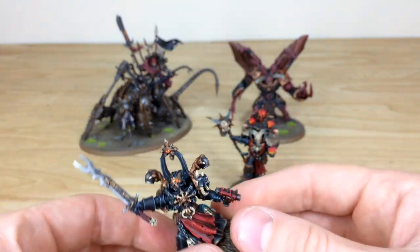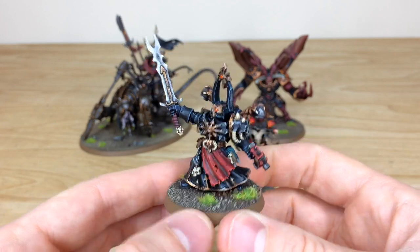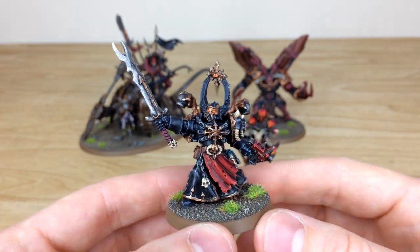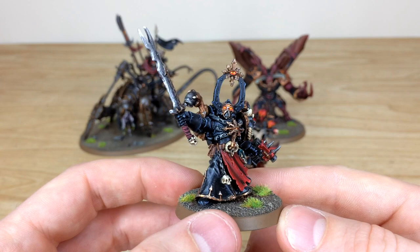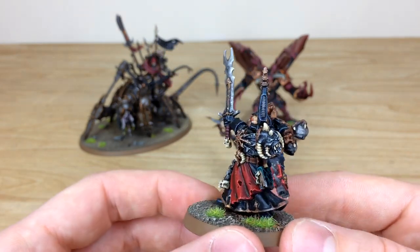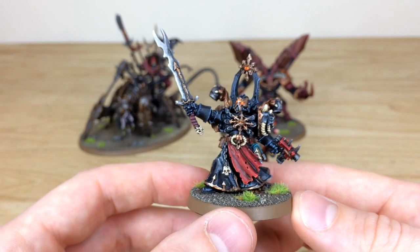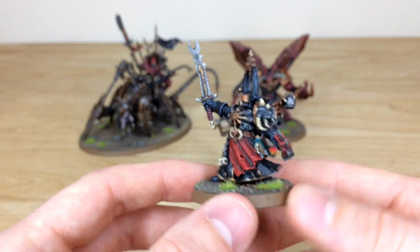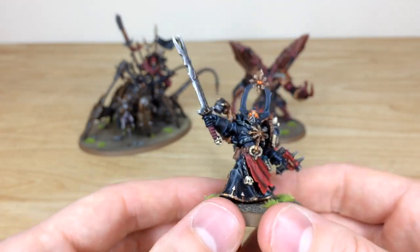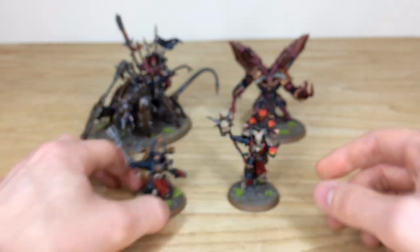Next we've got the Chaos Space Marine Sorcerer — a fine cast model with lots of extra little details. The eyes and lenses are all fully painted with glowing runes, and the eye lenses glow to show that dark majesty and power. I love the pauldron on this guy with the daemon head on it. Kev's done a stellar job painting all the little details throughout — the little book, the chains, all the bits and bobs — and there's a lovely chaotic blade that's weathered and chipped as well.